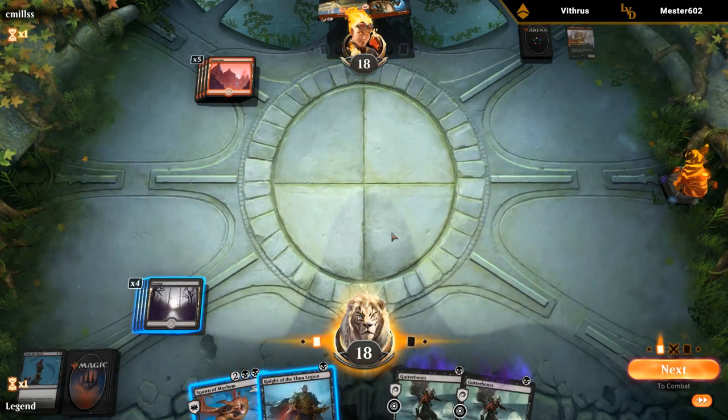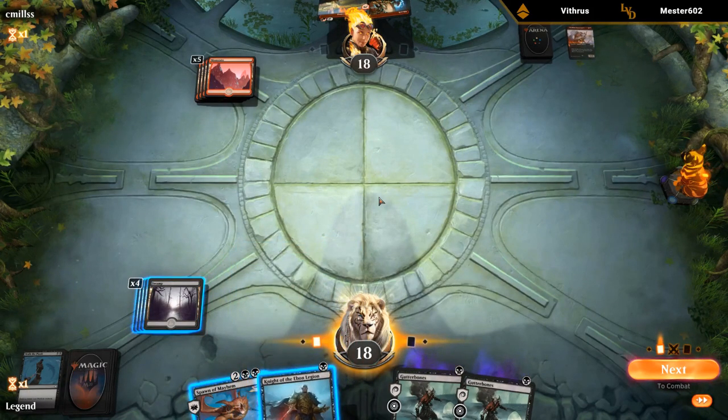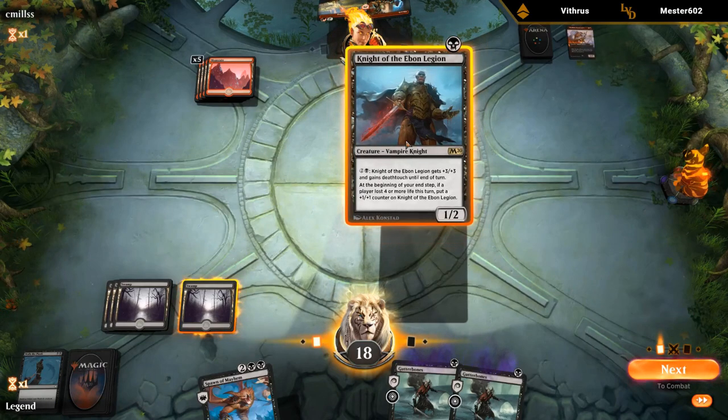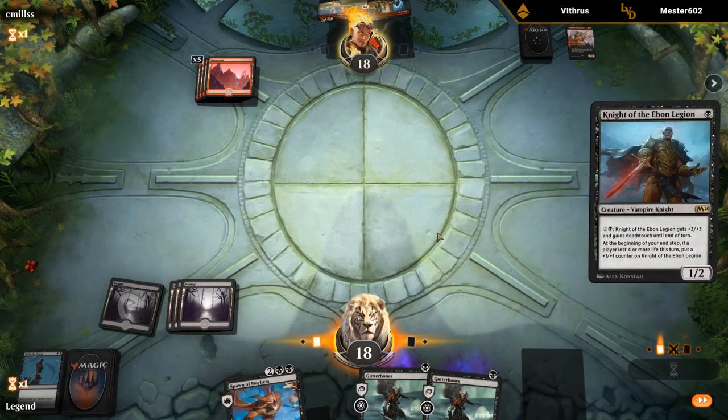Knight of Ebon Legion is a good draw. If we play the Knight and pass, we kind of force them to either keep up their mana or use both burn spells, since we could pump in response to a single burn spell. I like playing Knight here because if I play Spawn they just double-burn it. By attacking with a one-power Knight I also threaten to get back Gutter Bones, so they'll be forced to kill it one way or another unless they topdeck something that changes their plan.